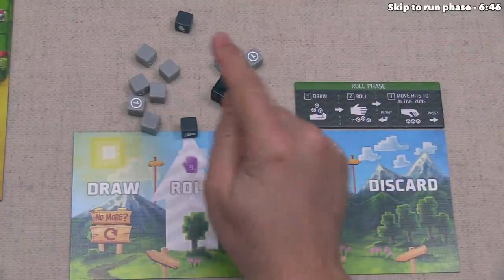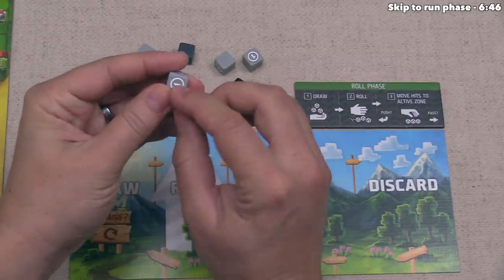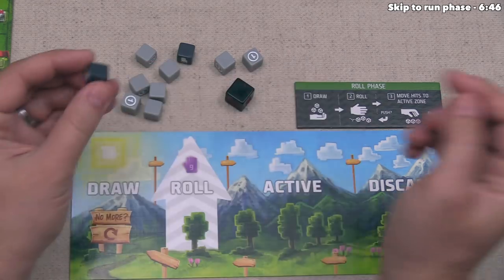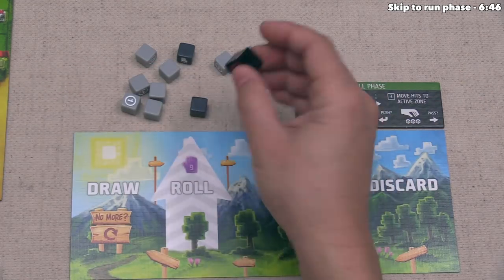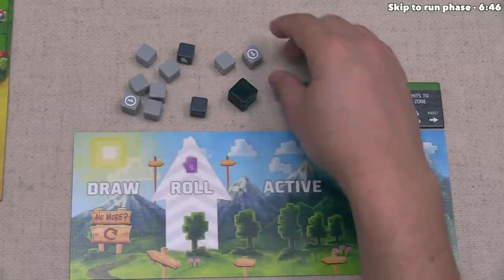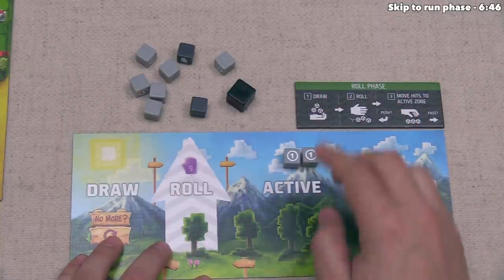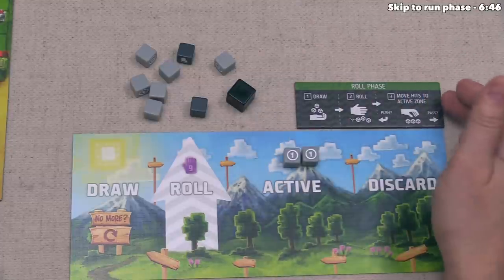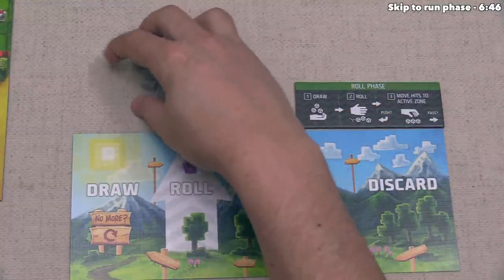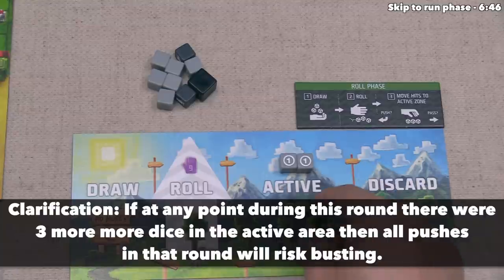Most of the dice we rolled have a blank, which isn't too surprising. The light gray dice only have a single face — one coin — and the rest are blank. The dark gray ones have two faces with a foot and a coin, and four blank sides. This larger first player die has stuff on three out of six faces. We rolled just two faces with icons, and we place all dice showing something into our active area.